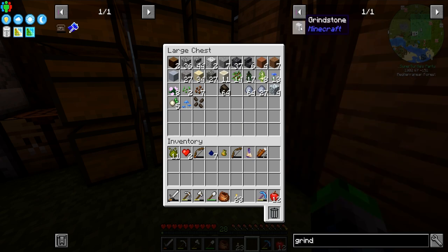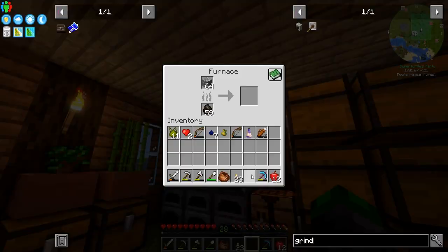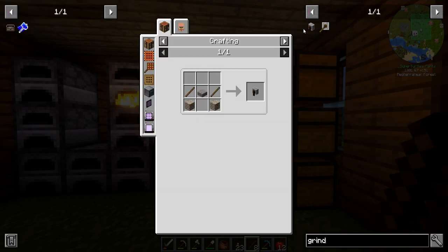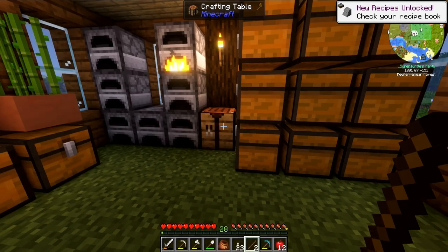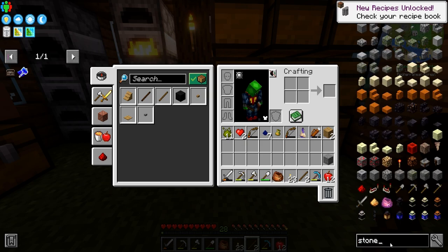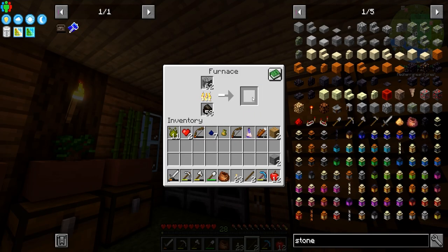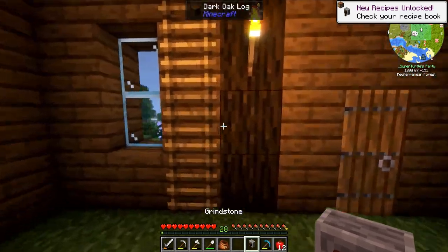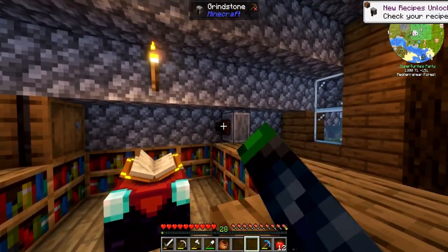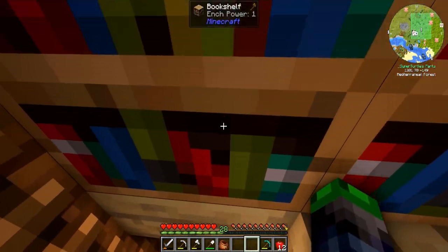We need a grindstone — how do we make one of these again? It's a slab and two sticks — I always forget because I make like one per every let's play world and never make one again. And then we can get a stone cutter. Can we make a stone cutter faster than the other ones? No we can't, that's okay, we can just wait a couple seconds. There we go — do this and we got a grindstone. Let's pull the enchant off our pickaxe. We want Fortune and there it is — just another three levels and we'll get Fortune 3.